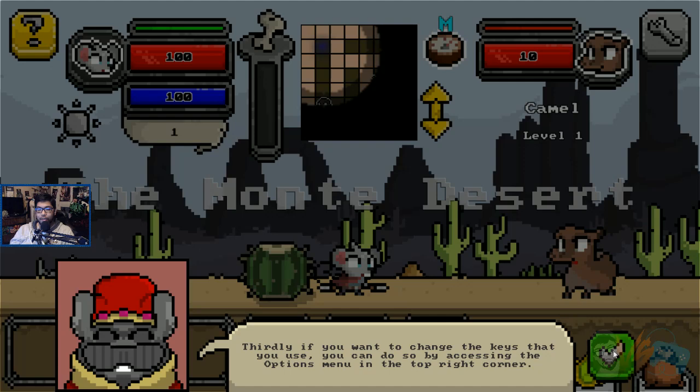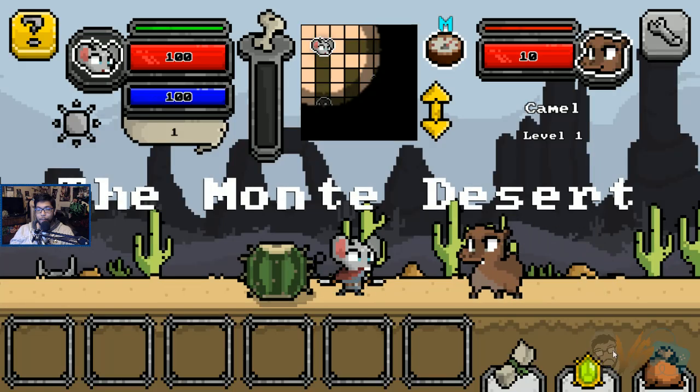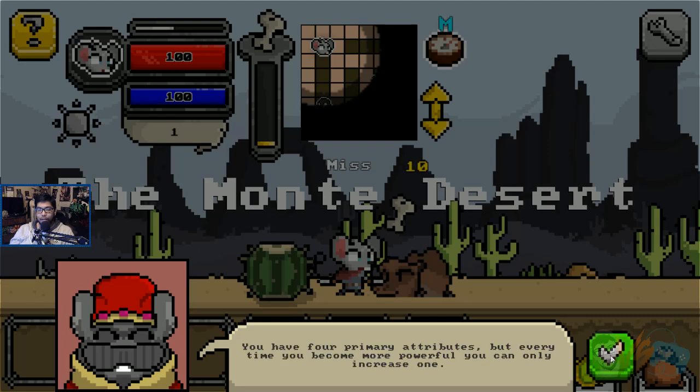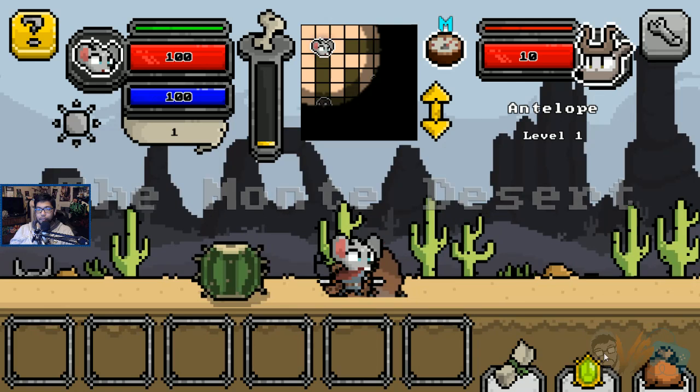You have collected your first bones from defeating an enemy. You will grow in power. You have collected enough bones — you'll be asked to make a choice. Oh, bones is XP. Got it. You have four primary attributes. Every time you become powerful you can pick only one. That's all for now.